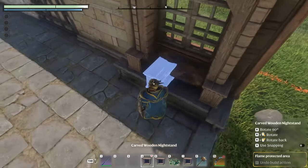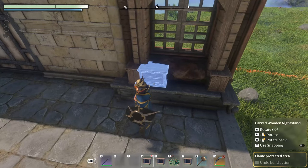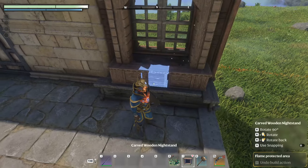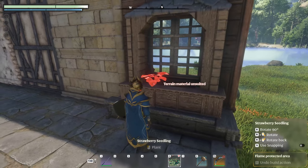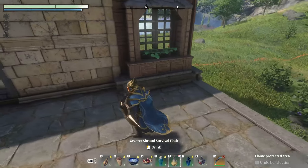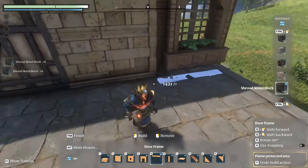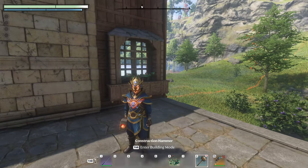I think that's nice. Then we take more wooden nightstands: one here, one over here, and one in the middle. Then we grab some strawberries, because why not? Strawberries are really nice. And that's kind of done — I just need to remove the scaffolding cubes, of course. So this is the first window and flower box in front of the window.